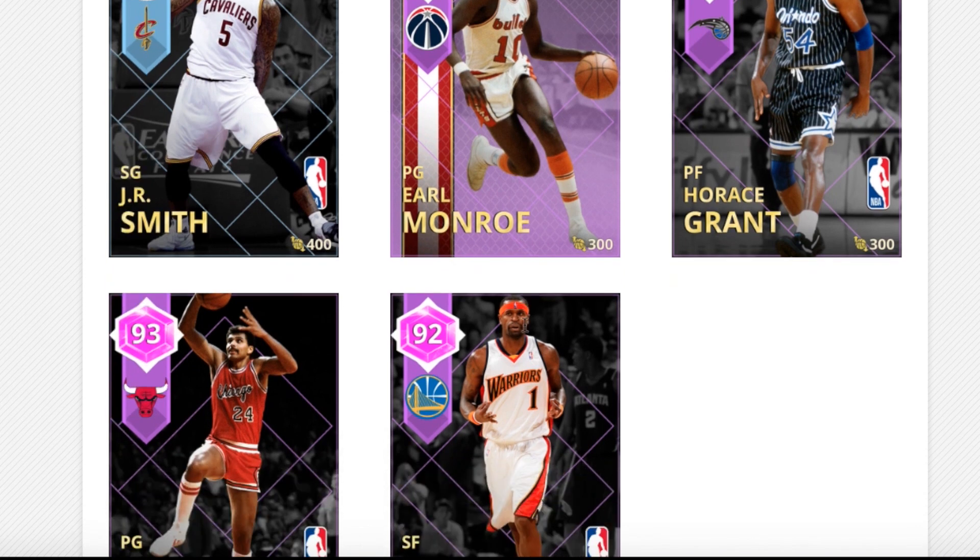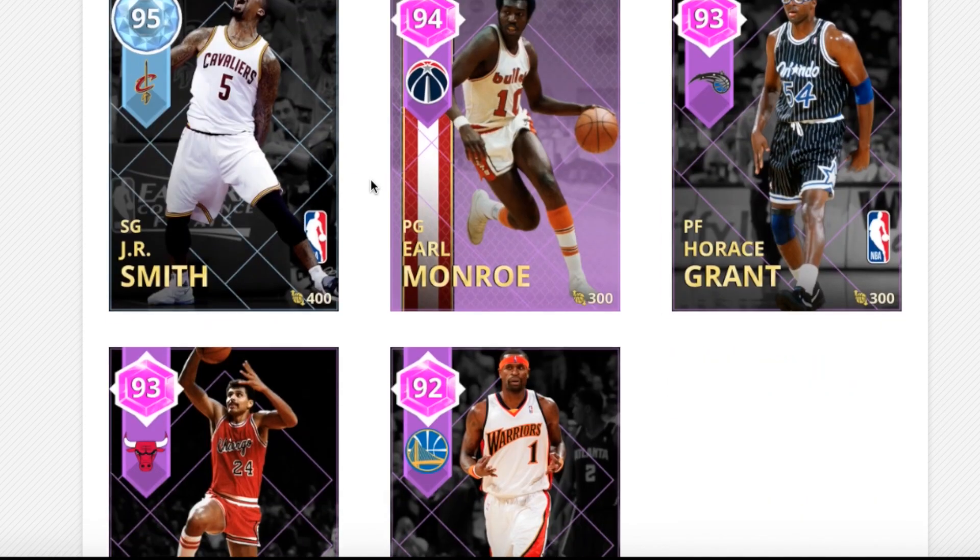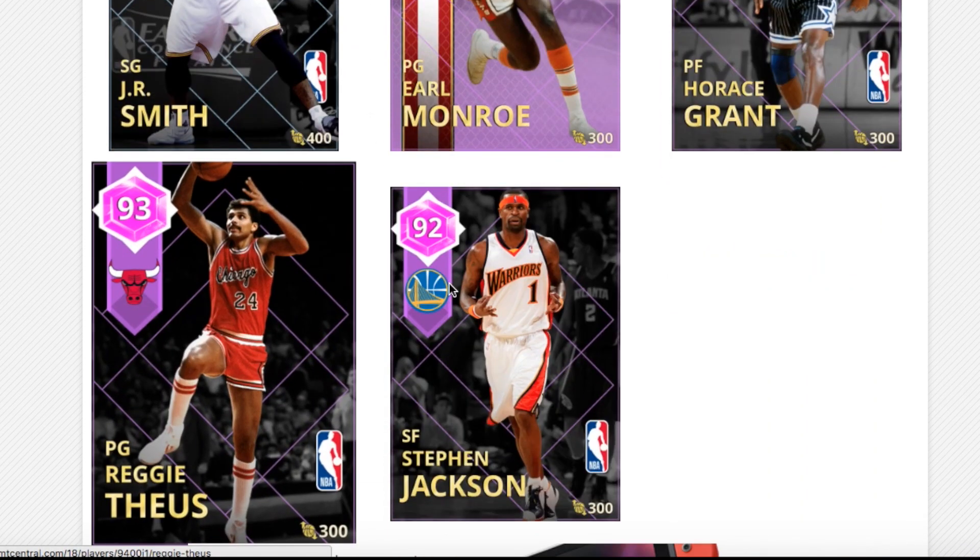Now we are going to go over the 7 playoff cards that NBA 2K released today in NBA 2K18 My Team. It's looking like they're gonna be Doma Rubies, releasing 3 Amethysts as well as Diamonds, meaning that Ruby cards are basically worthless in the game this year, especially because these Amethysts come out at like 2-3K MT.